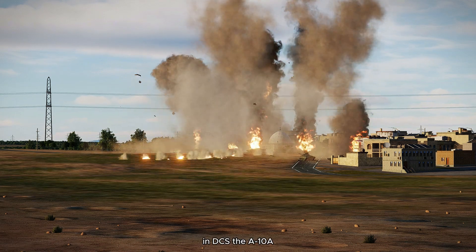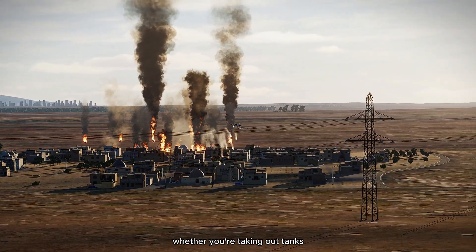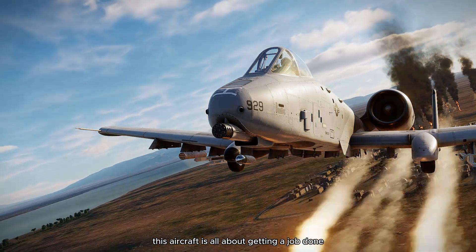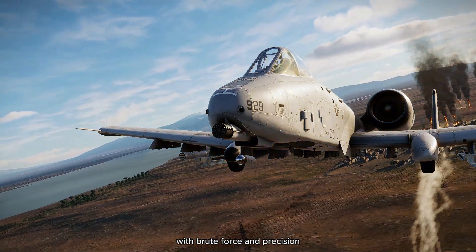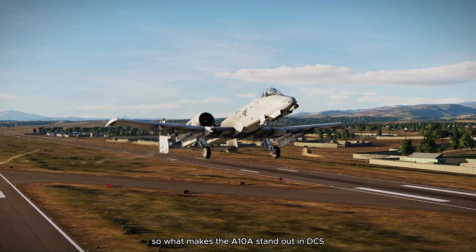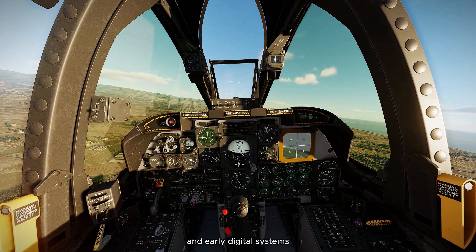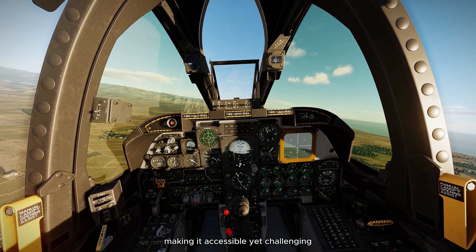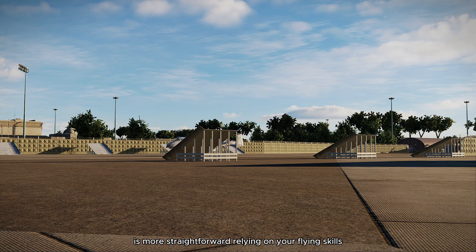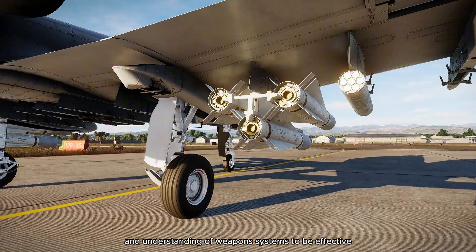In DCS, the A-10A brings all this firepower to the virtual battlefield. Whether you're taking out tanks or providing close-air support, this aircraft is all about getting the job done with brute force and precision. What makes the A-10A stand out in DCS? The Warthog's cockpit is a blend of analog and early digital systems, making it accessible yet challenging. Unlike its more advanced sibling, the A-10C, it's more straightforward, relying on your flying skills and understanding of weapon systems to be effective.